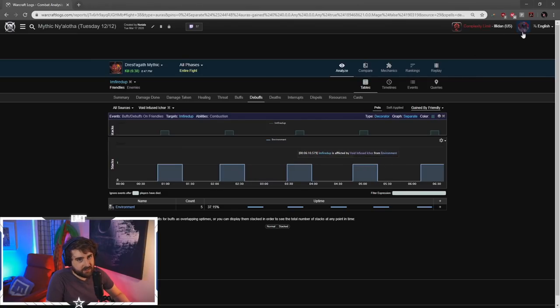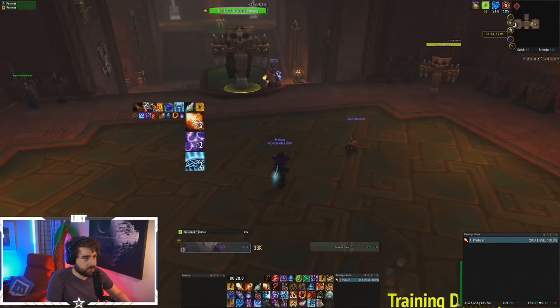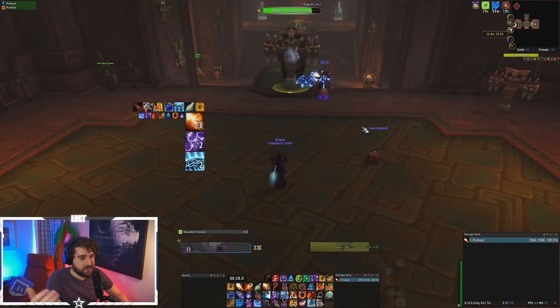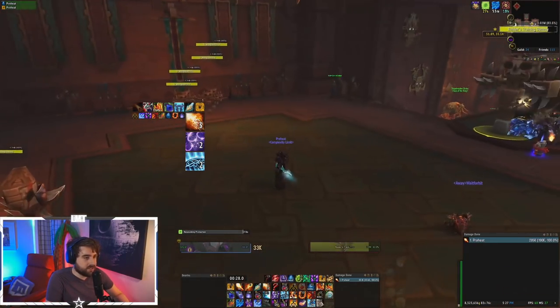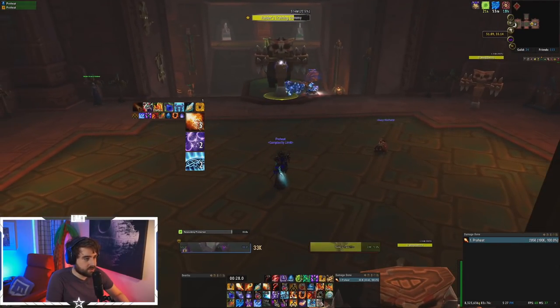What ends up happening is you're able to just pump the boss every time that debuff comes up. Any fight where you have stuff that lines up on a one-minute timer for AOE, or stuff where you need burst every minute or so — with two-minute combustions it's a little awkward, you have to go every other one. But with this build you're able to capitalize on all of them, which means you have higher damage potential in those windows.